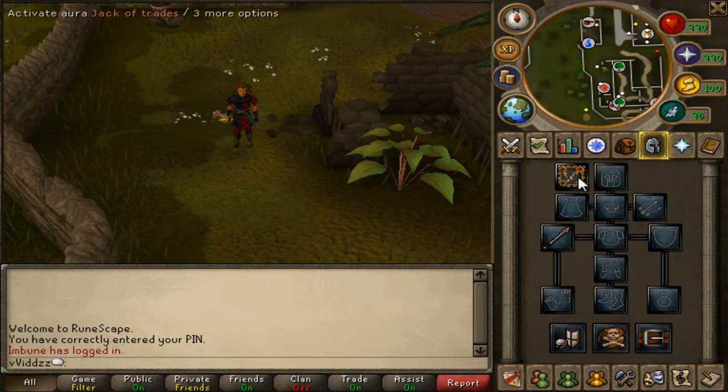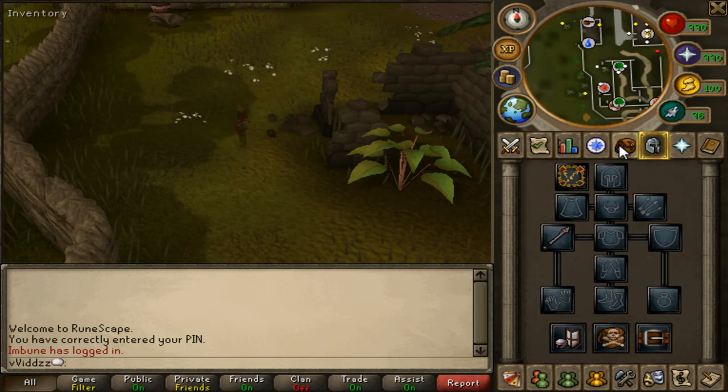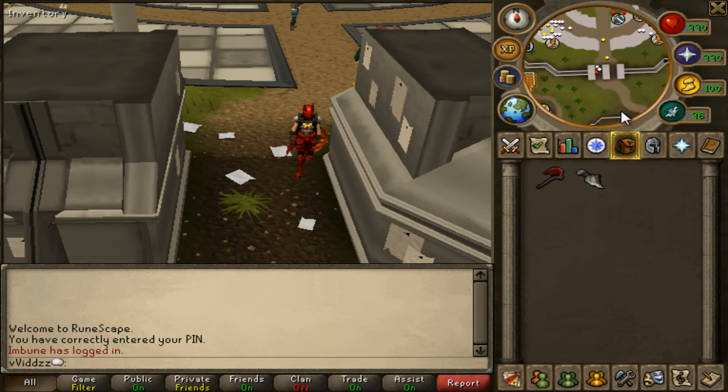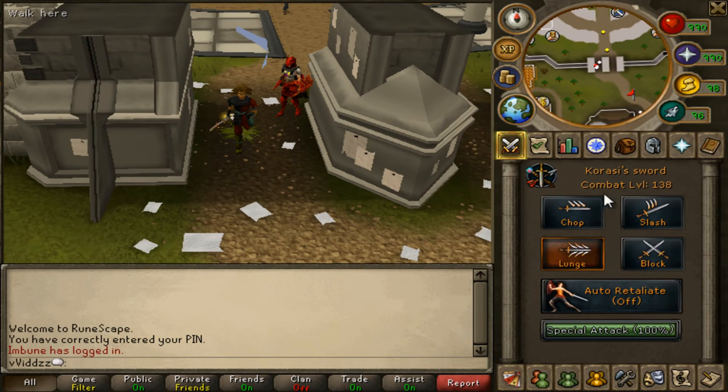You want to activate your Jack of Trades and then teleport to Varrock. You can activate your Jack of Trades while already at the location we're going to be. Just make sure that you have your Jack of Trades activated before starting, otherwise this won't work — that's happened to me many times.